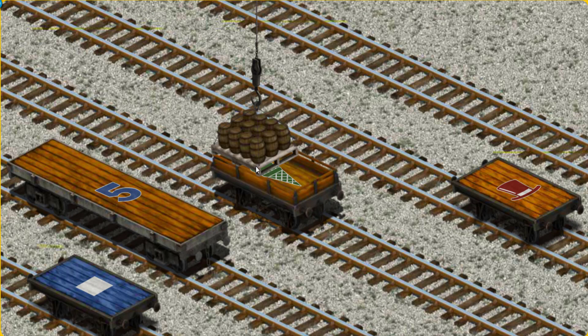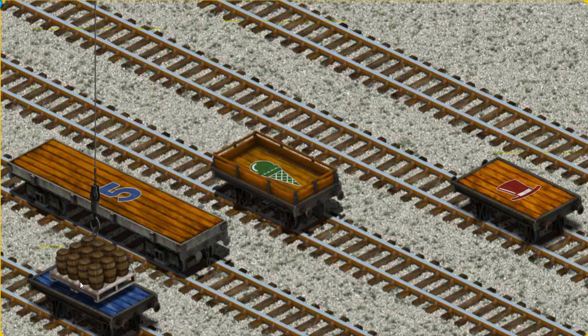Help Cranky find the blue flatbed with a white square. That's it!